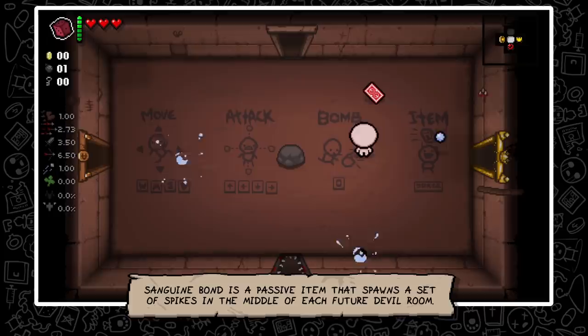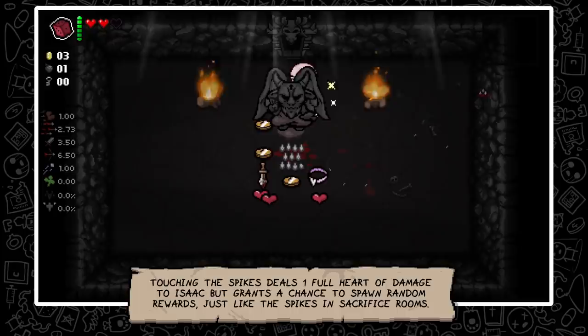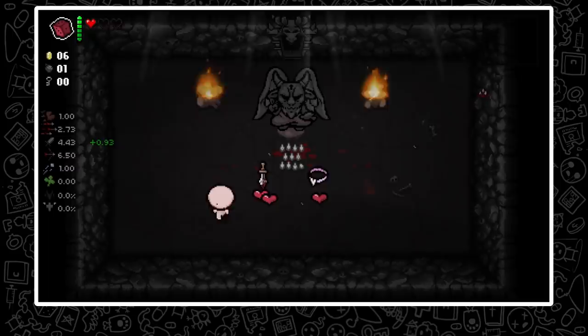Sanguine Bond is a passive item that spawns a set of spikes in the middle of each future devil room. Touching the spikes deals one full heart of damage to Isaac, but grants a chance to spawn random rewards, just like the spikes in sacrifice rooms do.